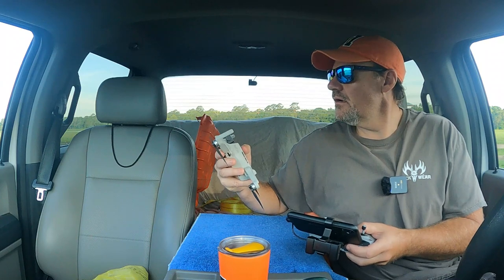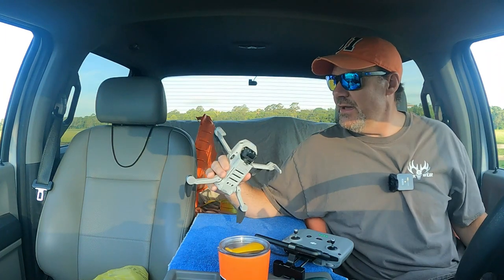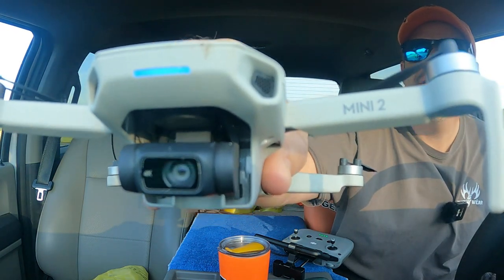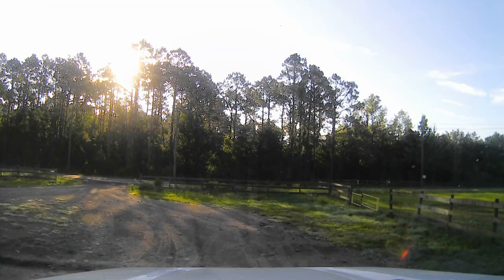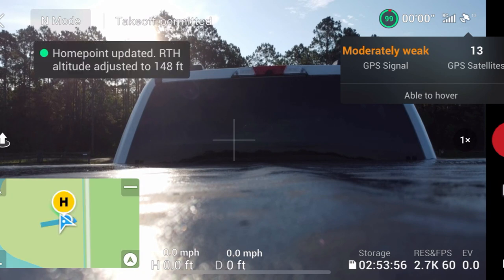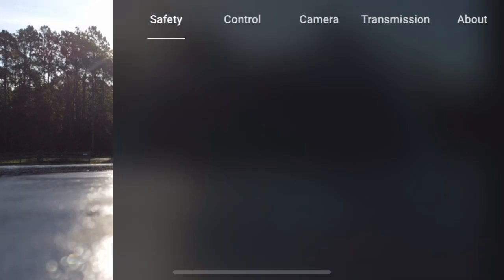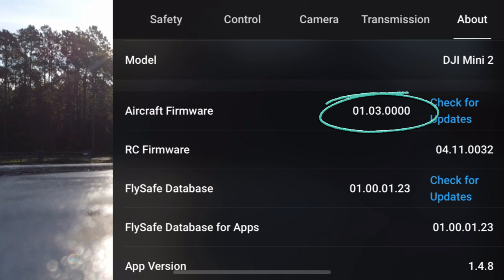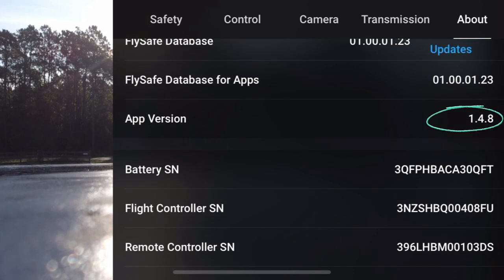Let's get Jack started here. I've got to remember these three things I was thinking about in my head. I'm going to go put Jack out on the back of the truck so he can get his bearings. Let's get these satellites here. Got 11 satellites, got a weak GPS signal. We're using Jack. We'll go over to the About tab. Firmware version 1.03.0000 and the Fly App version 1.4.8.